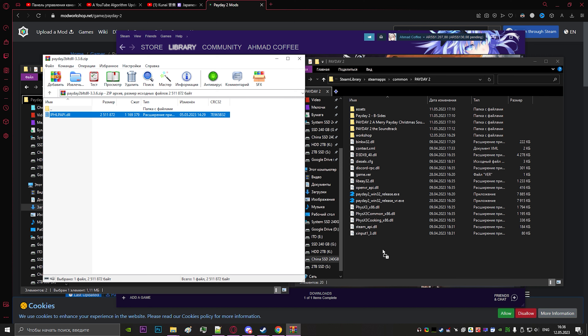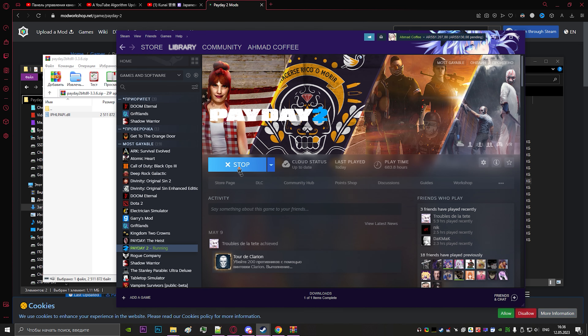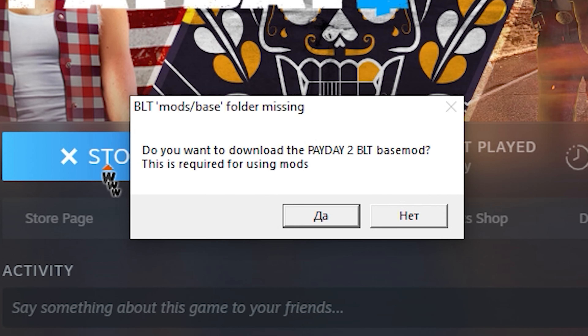Now my game doesn't have any mods. Before installing anything, you must install SuperBLT and Beardlib. Drop the BLT file in the game folder, then start it and confirm installation.